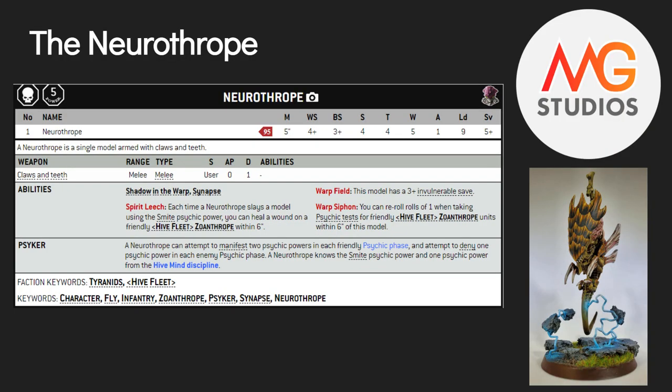Warp Siphon though — that one comes up every game. You can reroll rolls of one when taking psychic tests for friendly Zoanthrope units within 6 inches. He is a Zoanthrope, so he includes himself — massive deal. It's one of your best ways to buff your psychic. There's only a 1-in-36 chance you perils with him or Zoanthropes then. As for psyker level, he can manifest two psychic powers each psychic phase and deny one. He comes with Smite and one from the Hive Mind discipline.